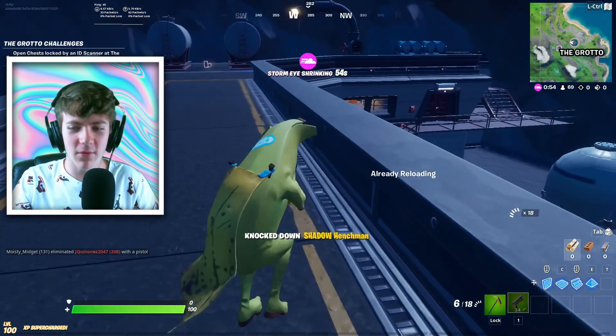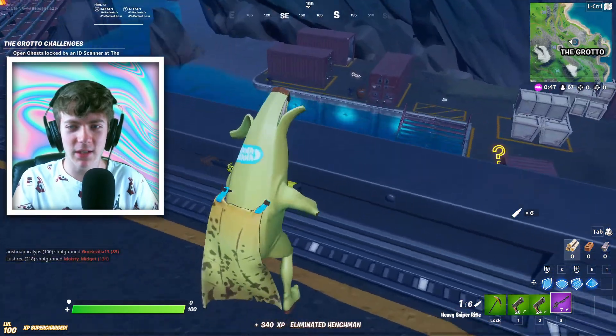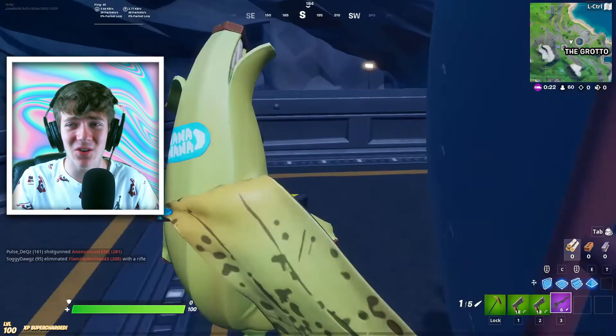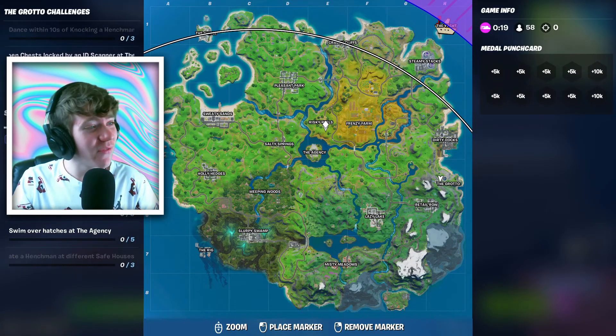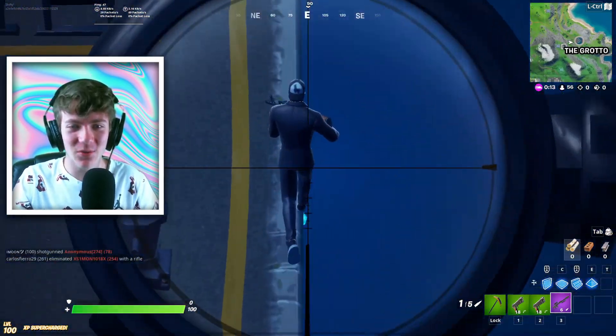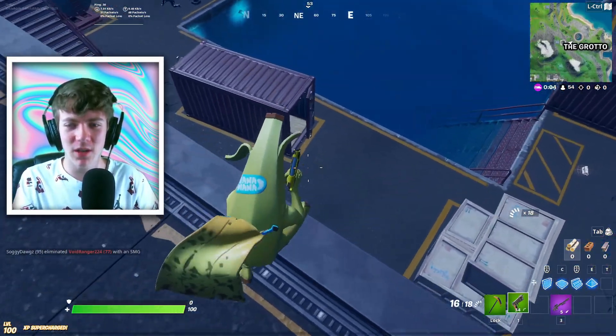I gotta be very sneaky here. I don't think anybody else landed here. Kind of want to take out all the henchmen, but we do have the circle. Holy crap, look at that circle — what is that? I've never seen that before. Why is the circle like that — is that a new glitch? There might be an actual guy here throwing nades.